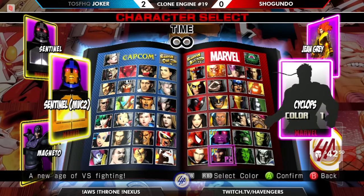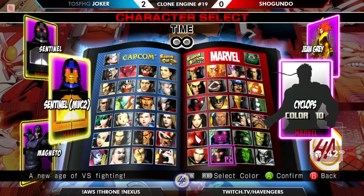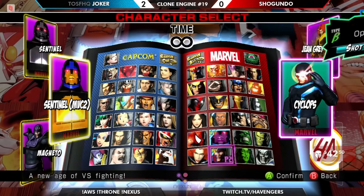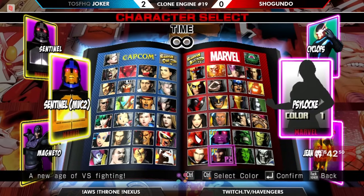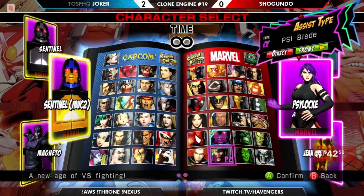We're going with Point Jean Grey, probably going with Cyclops with the beam assist, and then Psylocke with the DP. Double anti-air assist?